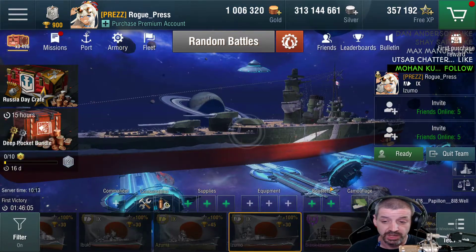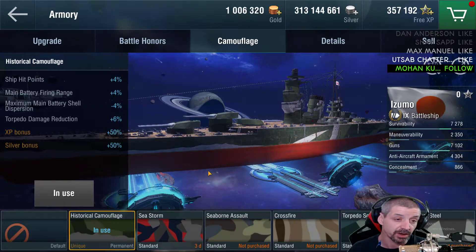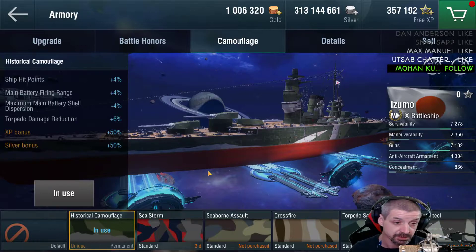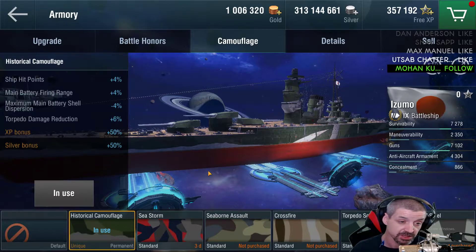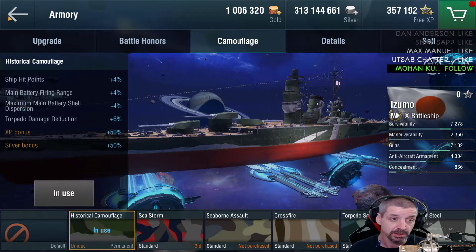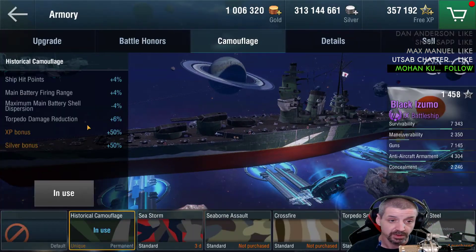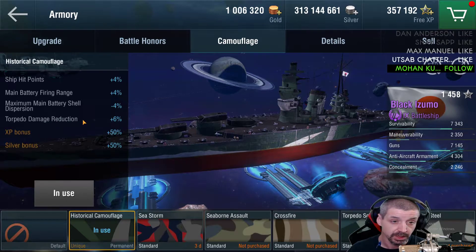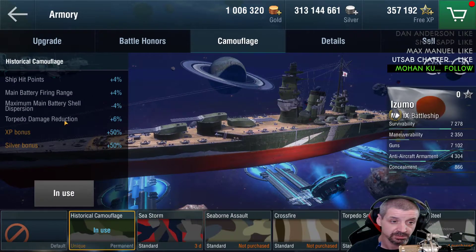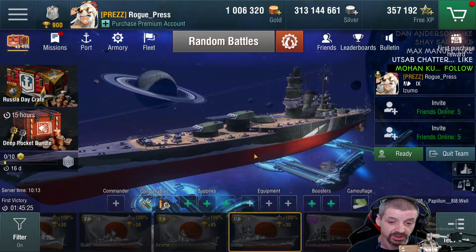The historical camouflage is going to increase ship hit points by 4%, main battery firing range by 4%, main battery shell dispersion reduced by 4%, torpedo damage reduction increased by 6%, and XP and silver bonus increased by 50%. That's not too bad for the Black Azumo — it's still pretty much the same as the regular Azumo's camouflage. No real big difference there, other than it looks different — the Black Azumo is way darker.